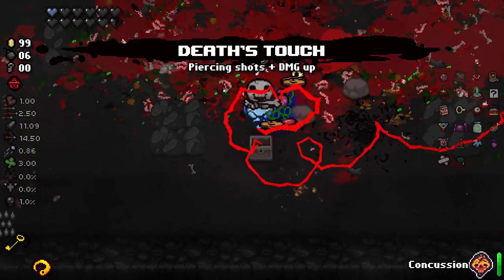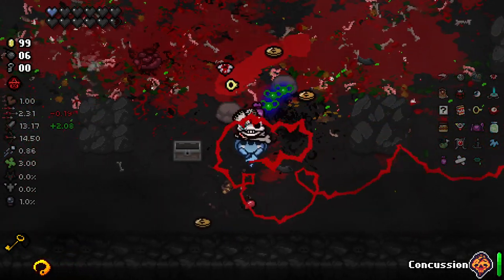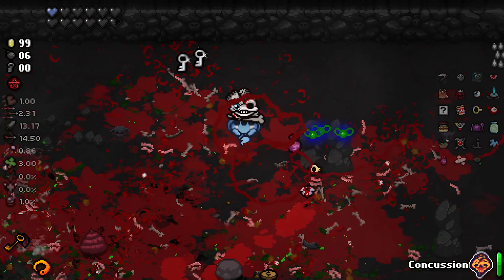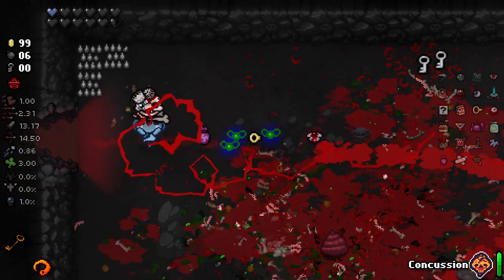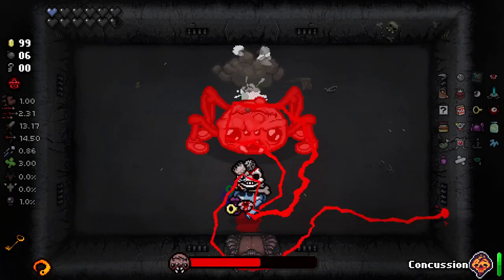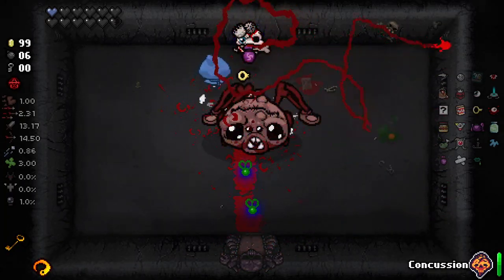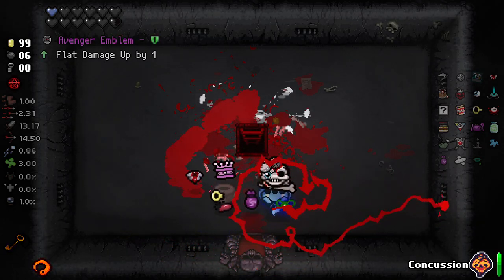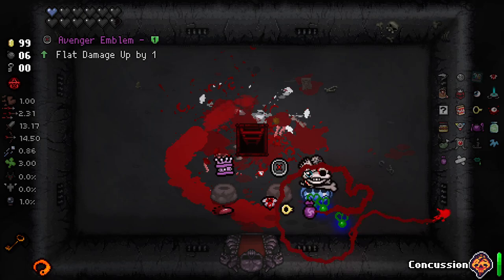We got a soul of Eden — just use it. There you go, very happy with that. I will take Death's Touch. We will bounce and hopefully go through our red crawl space — see how this works. How is this a harder fight than Mum? Neither of these are red items.